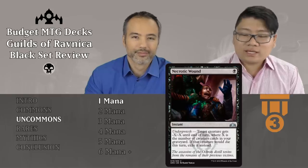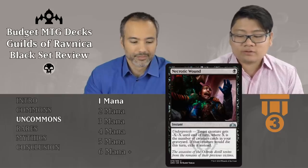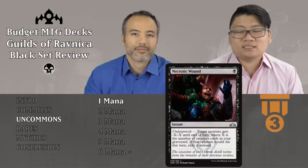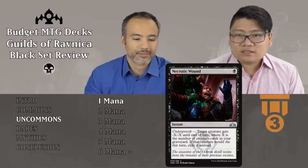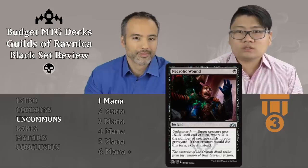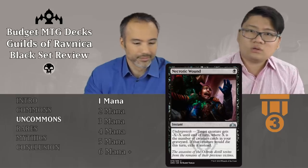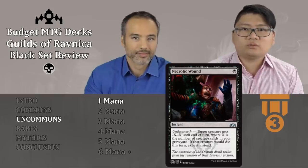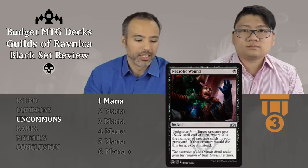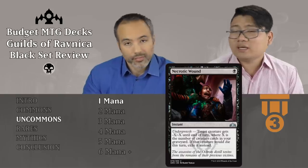Next one is Necrotic Wound — a black instant with undergrowth. Target creature gets minus X, minus X until end of turn where X is the number of creature cards in your graveyard. If that creature would die this turn, exile it instead. I think it's tier 3 because early in the game it won't do much, but later it will do more and more. The smaller stuff early game you can't deal with. Not a tier 2 auto-include, but if you need removal this is still pretty good. Expect it to kill a two-toughness creature and not much more early on. Black instant speed for one mana — pretty good.